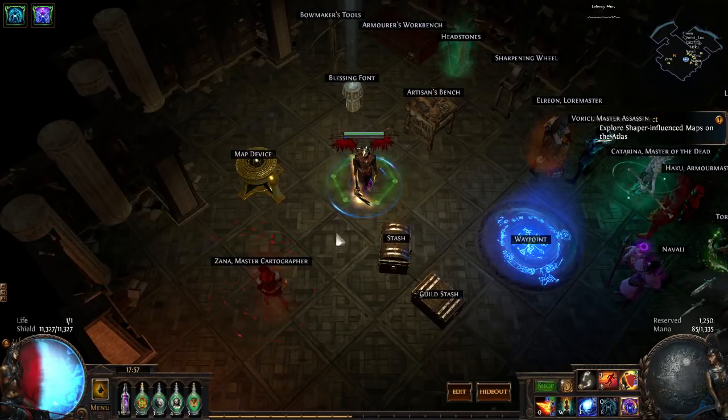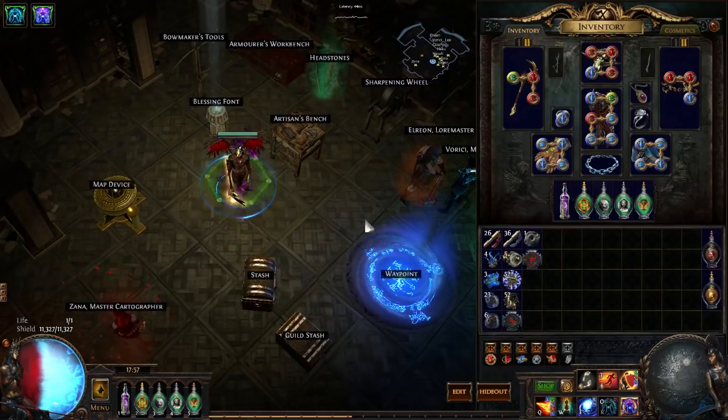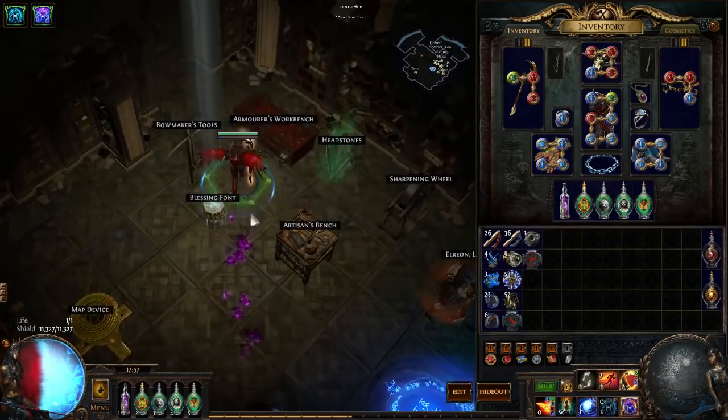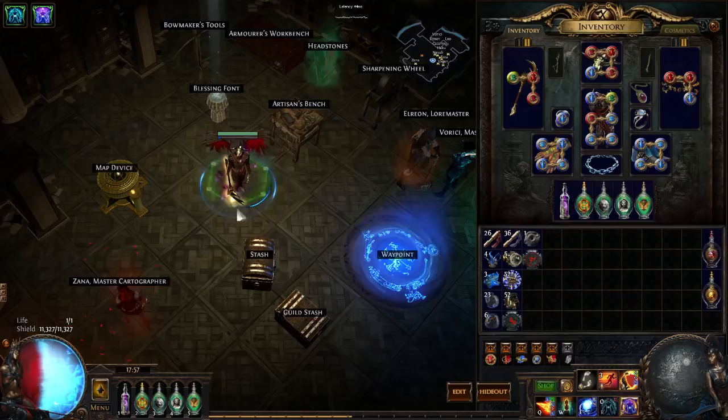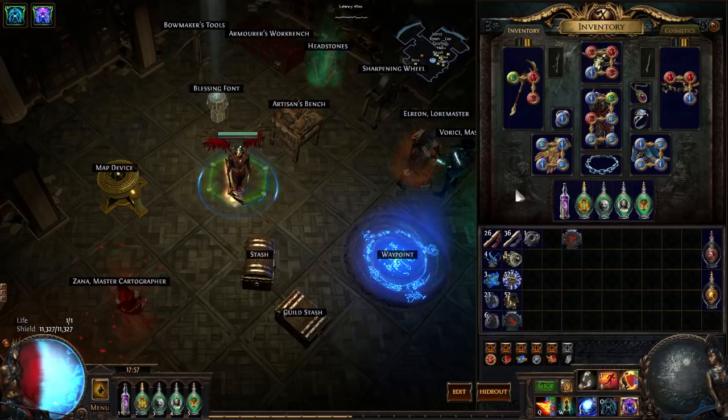Quick build update and some thoughts on the Scorching Ray Occultist build that I played during Bestiary League, what it'll look like going into the 3.3 Incursion League patch. Essentially it's a super tanky Occultist build with a focus on boss killing. You can map with it just fine, it's just not super fast.